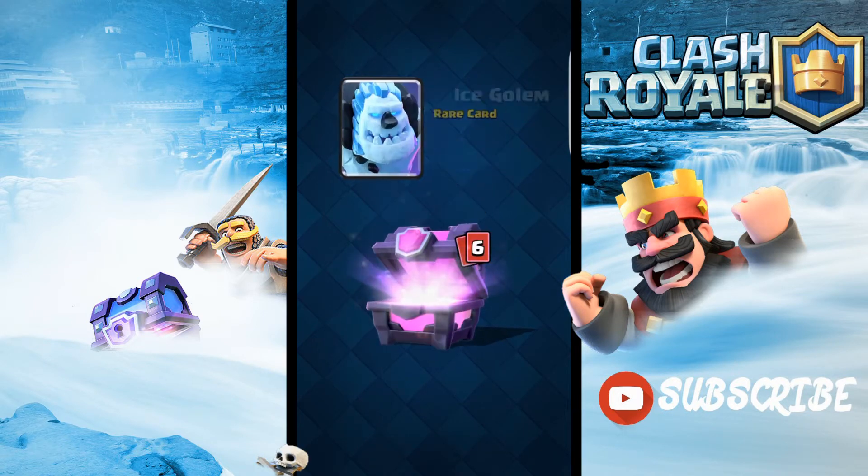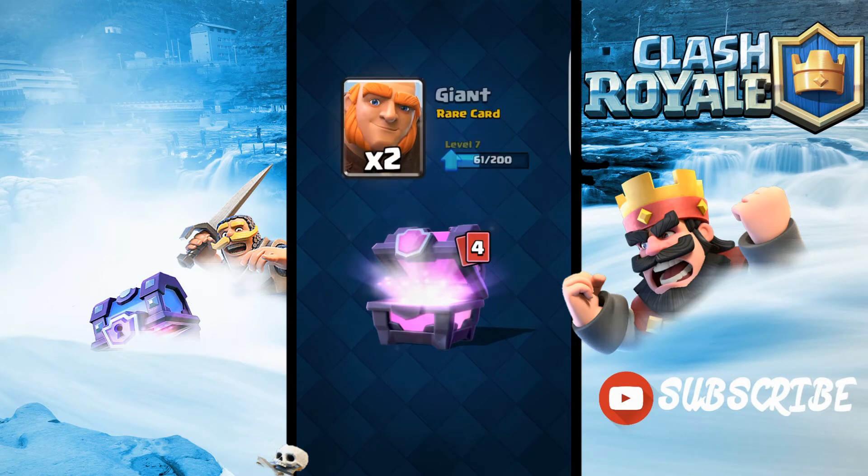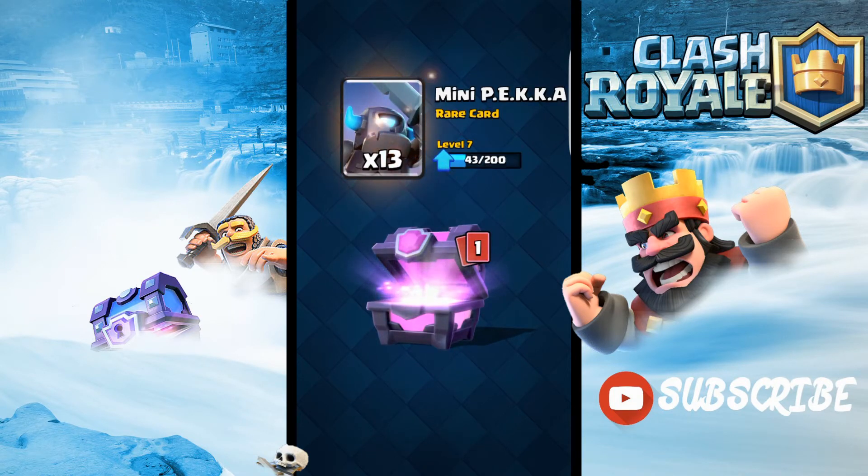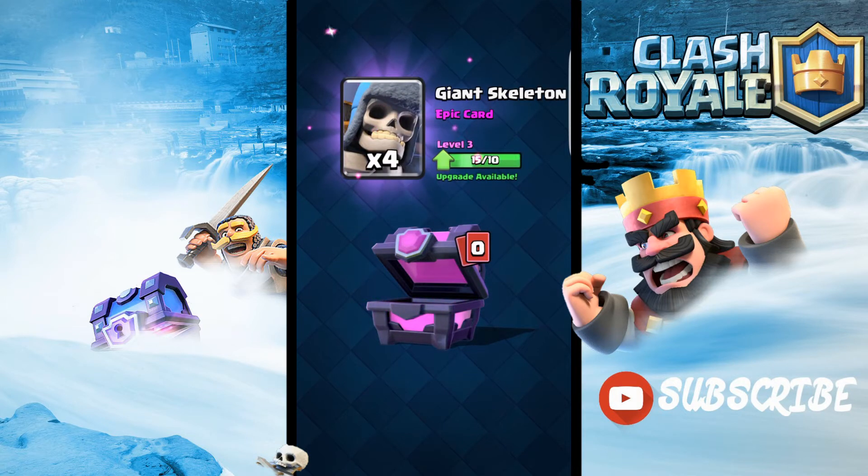We've got some gold, Ice Golem, Hulk Rider, Giant, Wizard, Knight. We're not gonna get a legendary, but the epic we're gonna get is Giant Skeleton, so that's not too good.